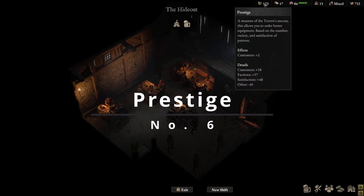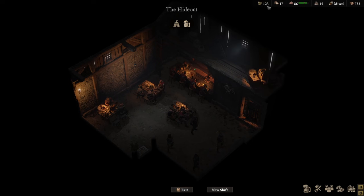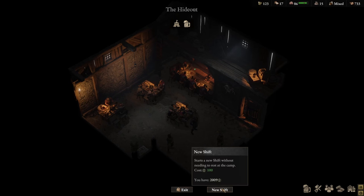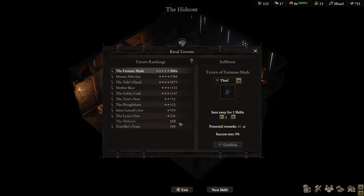The tavern also has a concept called prestige. As the description says, it's a measure of the tavern's success — it allows you to order better equipment based on the variety and satisfaction of patrons. In this save I have 123 prestige, which unlocks a few things. It unlocks the 'new shift' option, which allows me to create a new shift by spending influence points without needing to rest. Once you get 100 prestige, you can start looking at rival taverns. My prestige is 123, and I can now see the prestige of all the other taverns around Wartales.